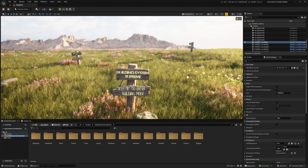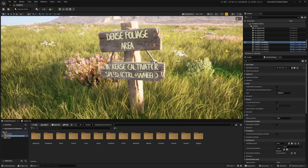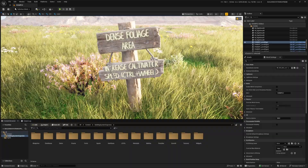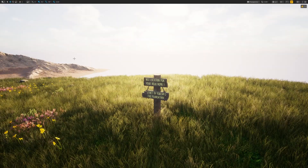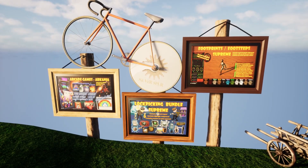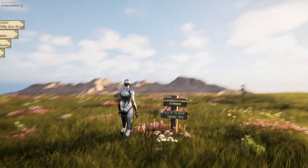I've gone ahead and opened the project. It says key B to enter building mode. Over here it says dense foliage area, control wheel to increase cultivator speed. And then over here, start building the foundation — new location for your new home. Pretty cool starting point for a demo project. They also have a little demonstration over here at the beginning of the level.